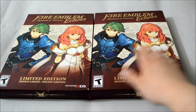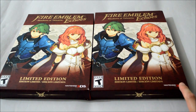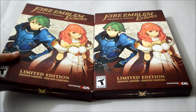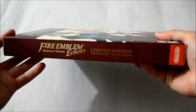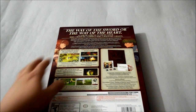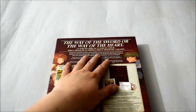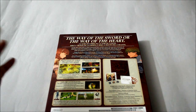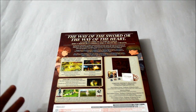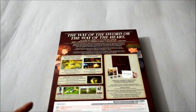On the cover we see two characters — one female, one male; I think the male character looks like a girl to me. This is the limited edition for 3DS. Looking around the box, we see the logo on the side, which says Fire Emblem limited edition. The back shows six gameplay pictures, and at the top it says 'Way of the Sword' or 'Way of the Heart,' along with a short game summary. It also mentions game features like defeating enemies with strategy, exploring 13 dungeons, and amiibo support.